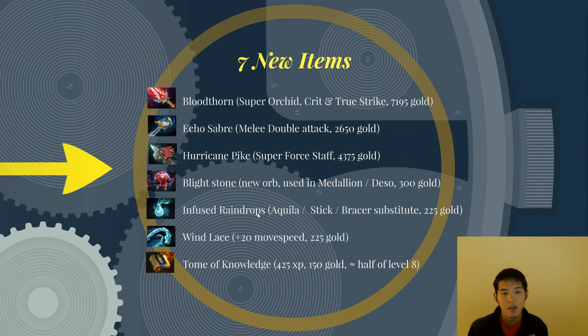There are seven new items. Bloodthorn is the first one, which I like to call Super Orchid. It gives crit and true strike while the target is affected by the Orchid silence. It costs 7,195 gold and is a pretty sick item, though super expensive. But it makes Orchid a lot better because now you don't have to sell it for a Scythe or whatever. Echo Saber is a melee double attack built from Oblivion Staff plus Ogre Club for 2,650 gold with no recipe cost. This item is amazing — I've seen it a lot on Slark and got it myself on Tiny. You can kind of consider it like a 200% crit every five seconds, and it's way better for heroes that attack slowly, like strength heroes — Slardar, Tiny, CK — because it gives you a lot of pseudo attack speed for that one attack.